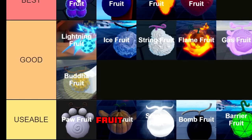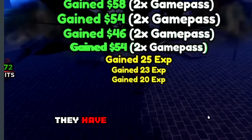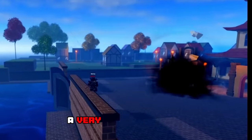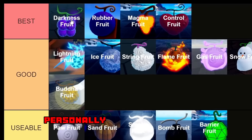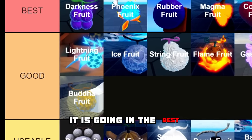Moving on to the Darkness Fruit — without a doubt this is definitely one of the best fruits in the entire game. All the moves are very, very strong with such a big range. Whoever designed this fruit did a madness and made it incredibly powerful. It also has a flight ability, and personally this is my favorite fruit in the entire game.